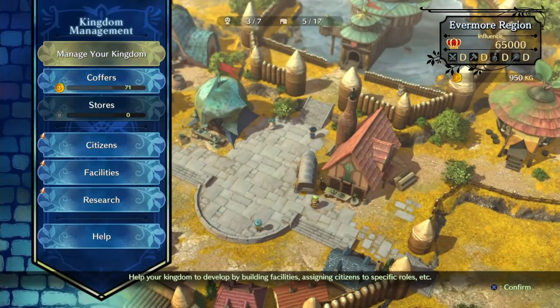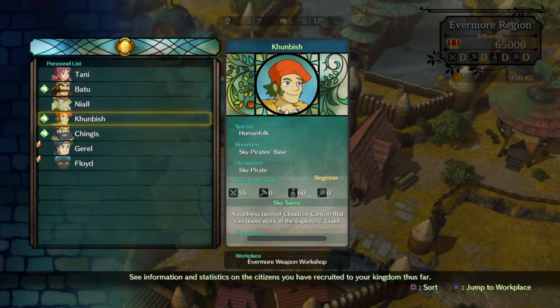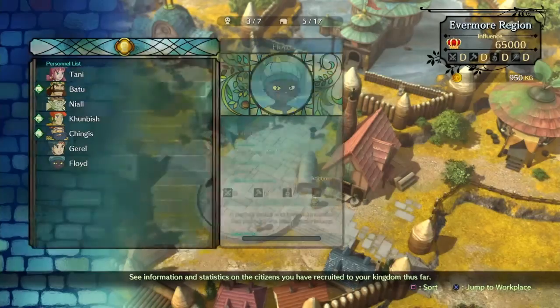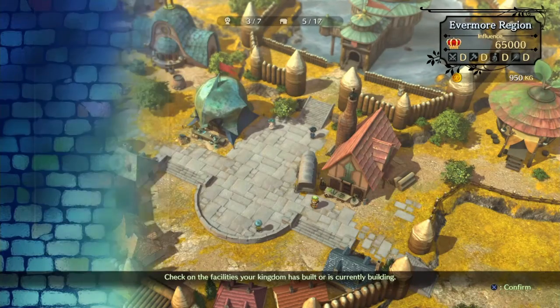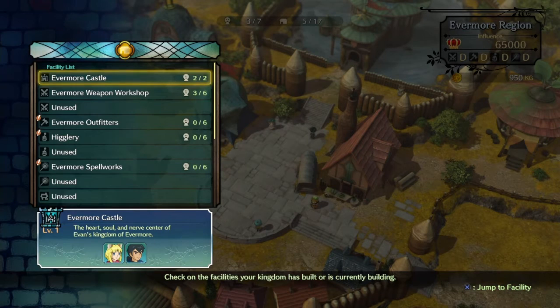They told us we can take ancient money that we find throughout the land, take it to Nell, and he'll swap the currency to our kingdom's currency — King's Guilders — which is cool.